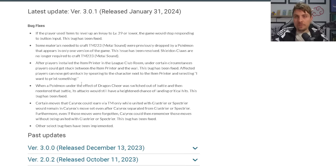A big one for the competitive community: Dragon Share, which is a brand new attack available in the DLC. When a Pokémon under the effect of Dragon Share was switched out of battle and then re-entered, its attacks would still have a heightened chance of landing critical hits. This bug has now been fixed, so Dragon Share is now eligible in competitive play and you'll be able to use it going forward in any of the VGC scene this season.